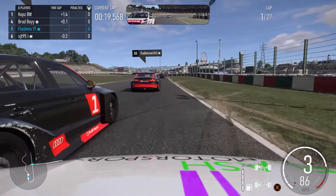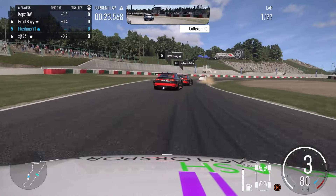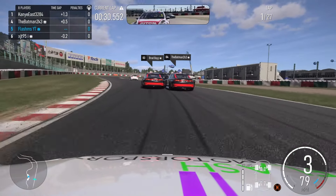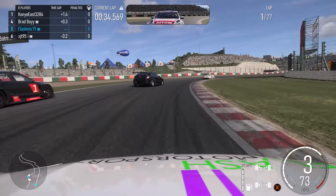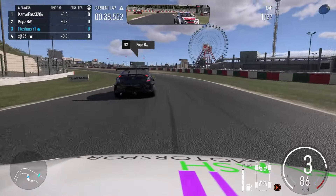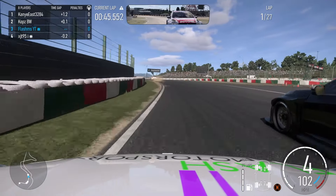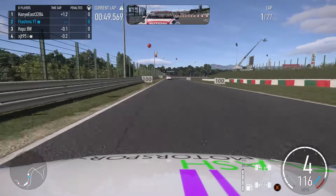Coming around this corner now Batman 2K3 and Brad Bay have a little bit of contact going on. It's a little bit scrappy at the first part of the race. You can see the black car — I think it's a Honda Civic as well — went off track as everybody's trying to find a place in this race. Coming around here now, that's the two Audis off and into the gravel right now. Just need to pass this Honda Civic. Cops BW on my right hand side — they're a little bit twitchy.